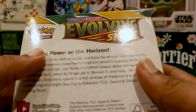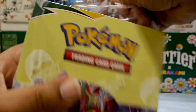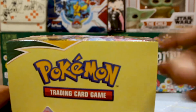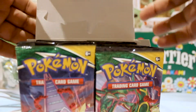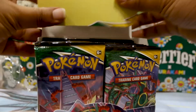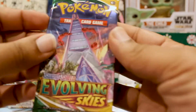Welcome to Evolving Skies! I got a booster box here and we're gonna get into it. Got the Eeveelutions, a few Raihan's, some dope alternate arts that we'd like to pull. I've been waiting on this set to come out for a while — Eevee Heroes came out quite a while ago for the Japanese set, which this is a mix of that and I think Skystream. We got 36 packs, and without further ado, we're gonna get into it.